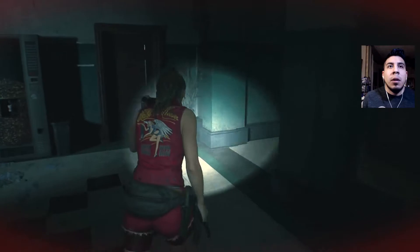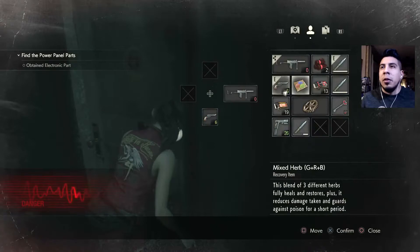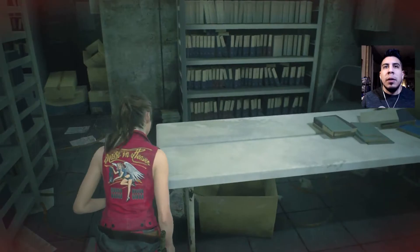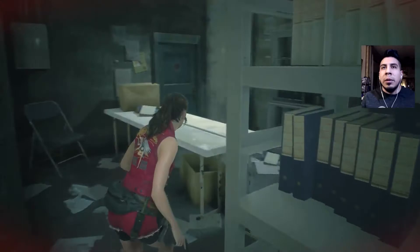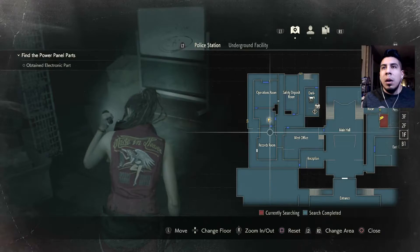We gotta hurry because Mr. X is right behind us. Let's use the heart key and discard that right away because we need the space. Let's get everything we got here — got the tool, take it. Grenade — is he here already? Damn it. Gotta get out. Which way is it?